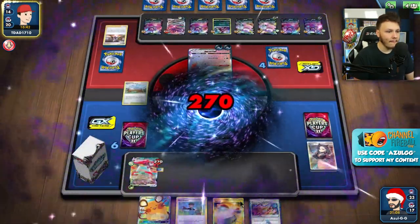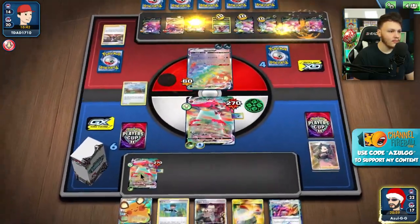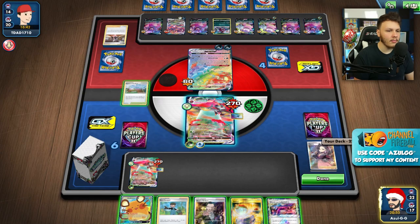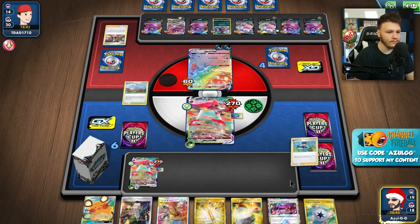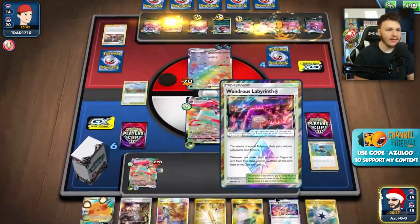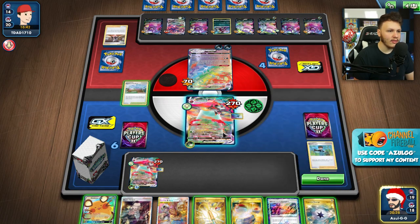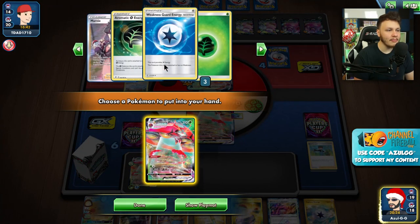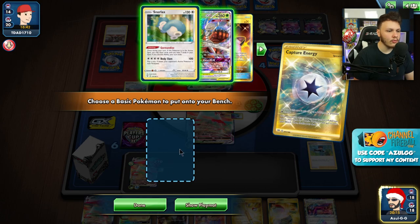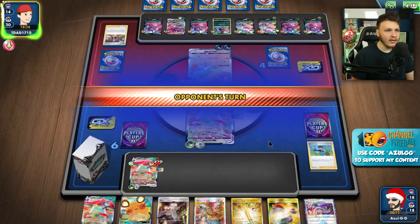We get Bird Keeper and Wondrous Labyrinth. They actually have a ton of energy in play — seven or eight. The Wondrous Labyrinth might work as well, just to prevent them from attacking next turn and give us an extra turn to work with. Here comes Dread End. We could do Wondrous Labyrinth this turn. We draw — there's the Boss! Going to Eerie Beam and then Bird Keeper. I could thin out... the Reset Stamp's not on the bottom though, so I don't want to shuffle the deck with the Turf Field. G Max Wave.